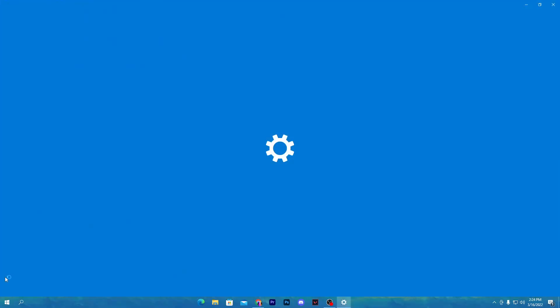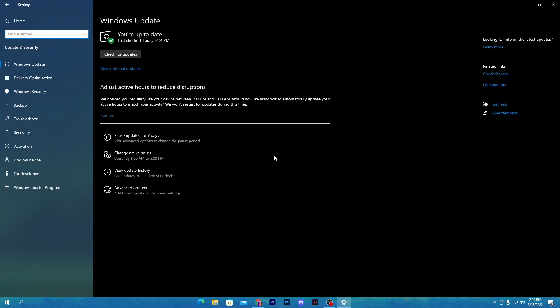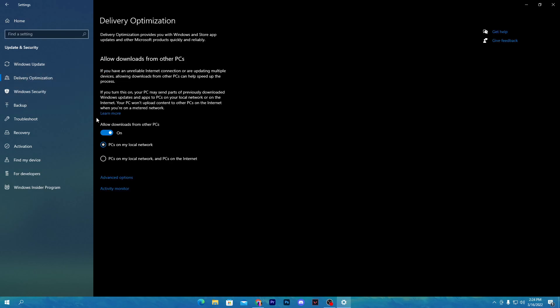First, go into Windows Settings and navigate straight to Update & Security. Make sure to check for the latest Windows updates and update to the latest version. Once done, go into the Delivery Optimization tab and turn off that option, because Windows automatically copies data from your computer and sends it to Microsoft servers. Disabling this will increase your network performance for the new Chapter 3 Season 2.